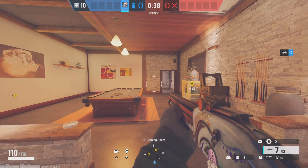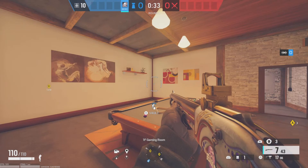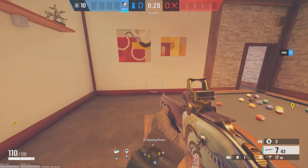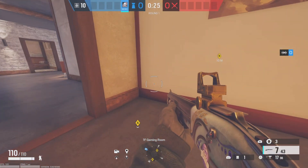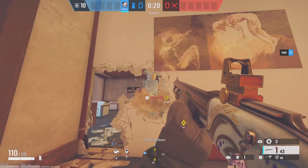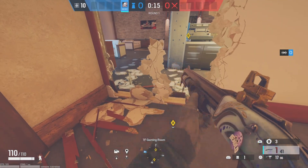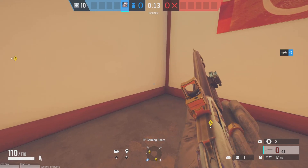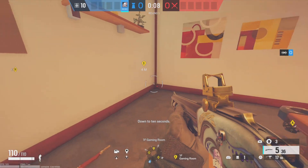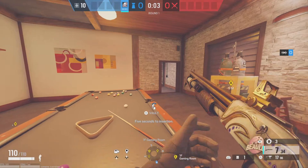Okay, for the final rooms this is game room and bar. This is the room you're probably not gonna go to as much. First thing you wanna do is make a rotate — you can make it on either this side or this side. It really doesn't matter, or you can make it in the middle. Just make sure you have a rotate.